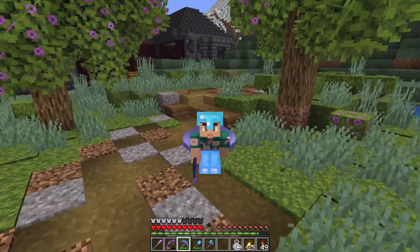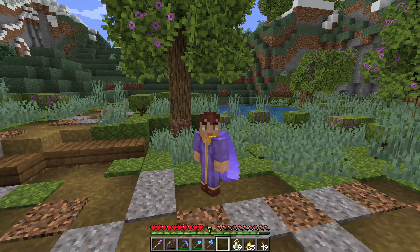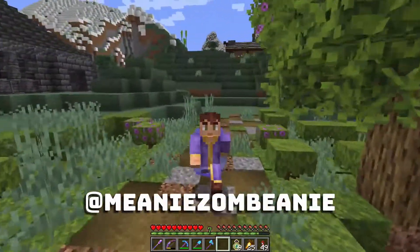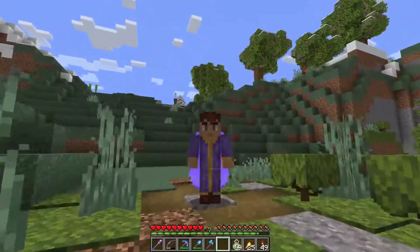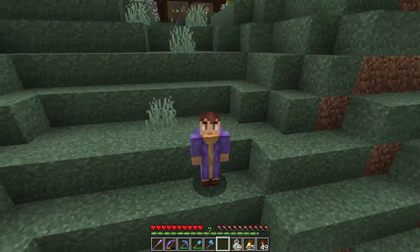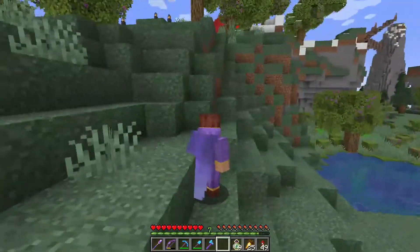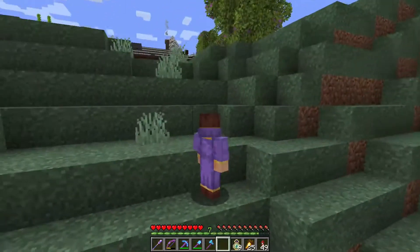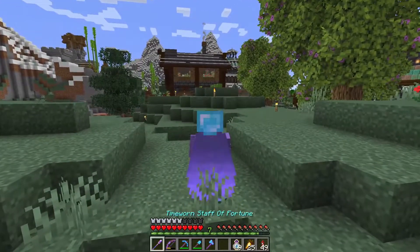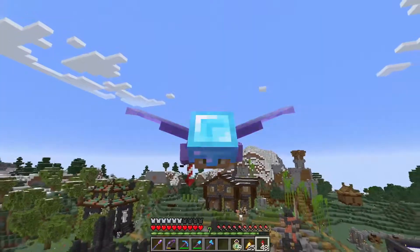One last thing — Alex changes back into his wizard robes. Shoutout to Zombini on Twitter, credited on screen, who is an incredible skin designer. Alex loves the wizard robe — the little hood, the whole look. He puts the rest of his gear back on and flies away looking awesome in the wizard skin.